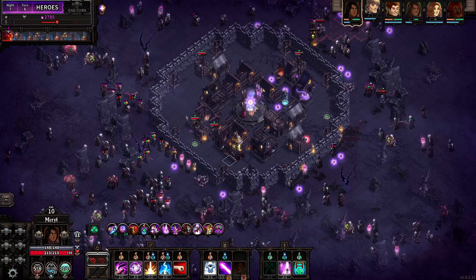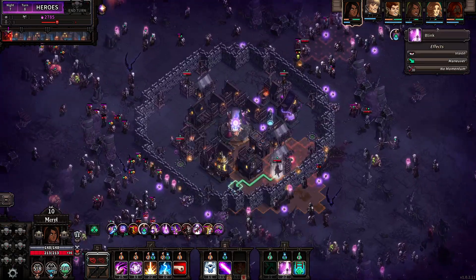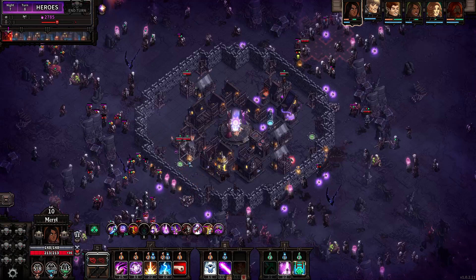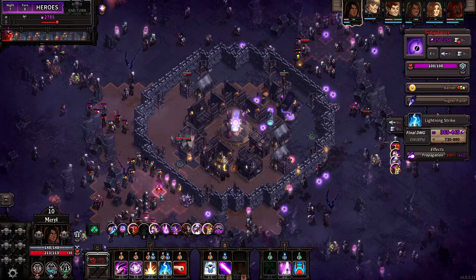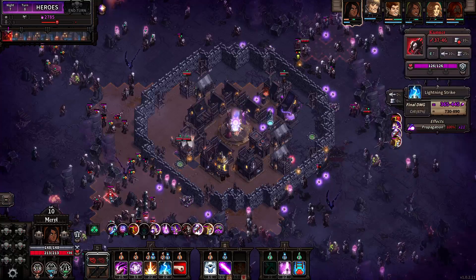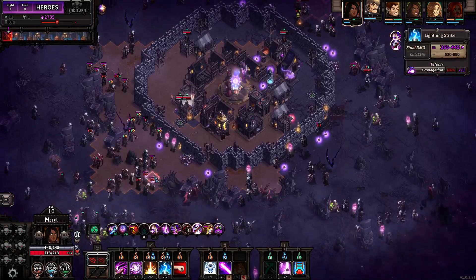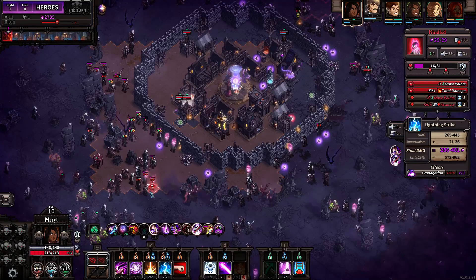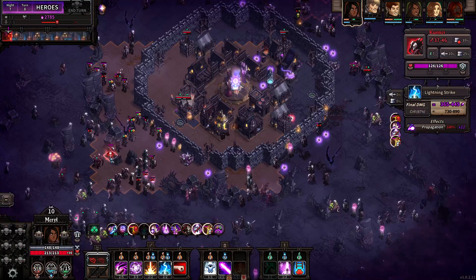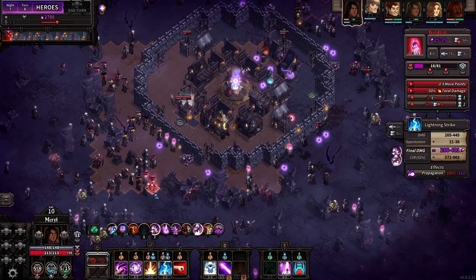That doesn't leave you with enough movement to get in the tower, which means we're going to have to do this — even though it gets rid of thrifty, which would have been lovely to have. The problem is that bomb's in there and I don't have a way of getting rid of it. So annoying how awkward this has become because of that bomb. If the bomb goes off, it's just going to go off anyway. So the first lightning hits here because we can do double lightning.